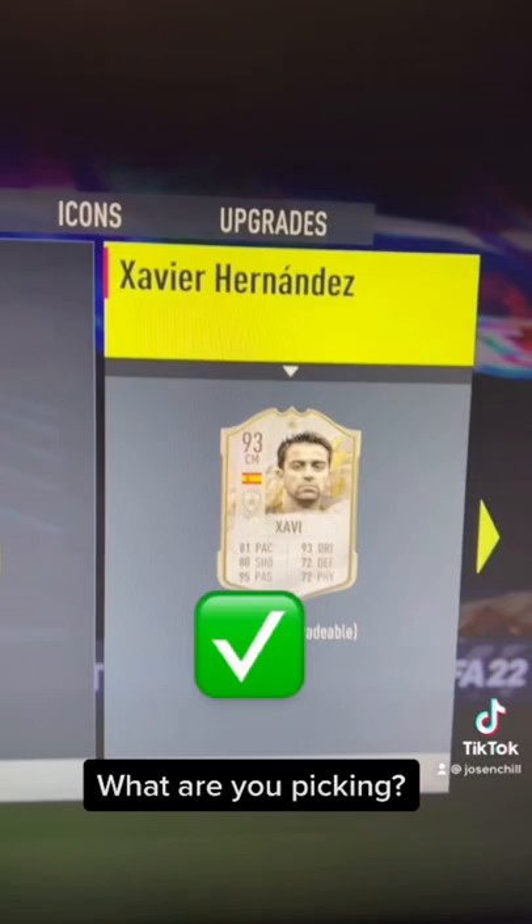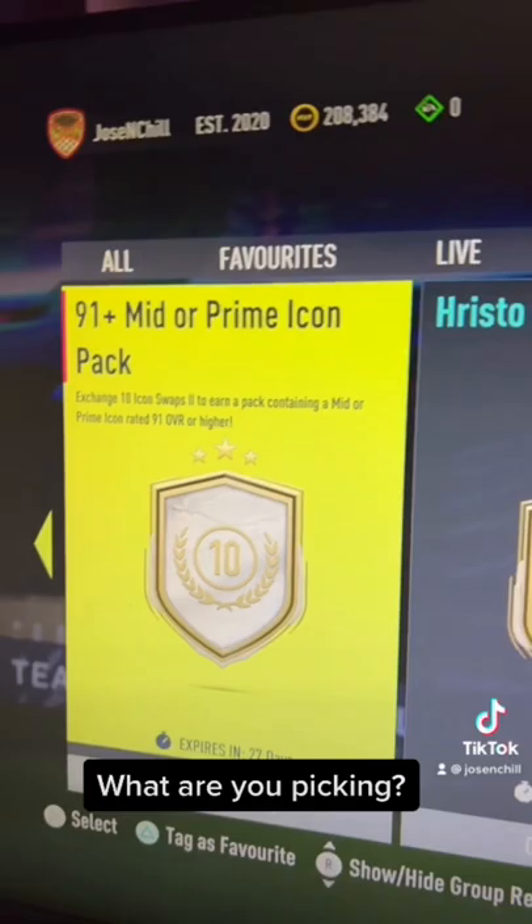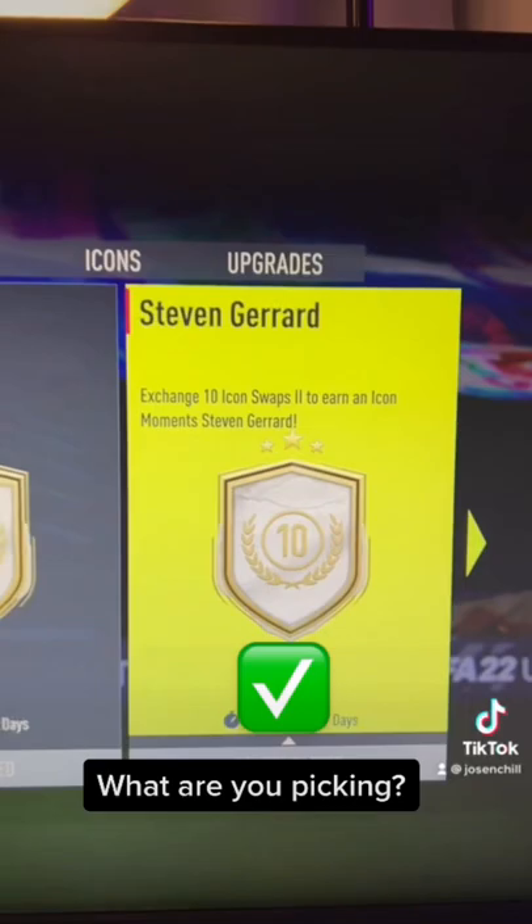Especially because for seven tokens you can get a Prime Javi, which I think is much better value. The Prime Icon Pack will be great if you get the 10 plus 8 token combo with the 91 plus mid or prime — I think a lot of people are going for that. Skip Stoichkov.